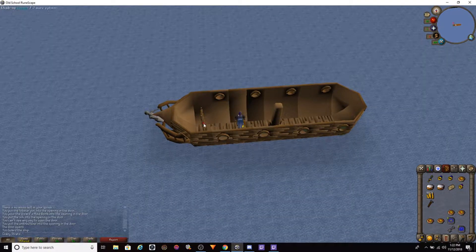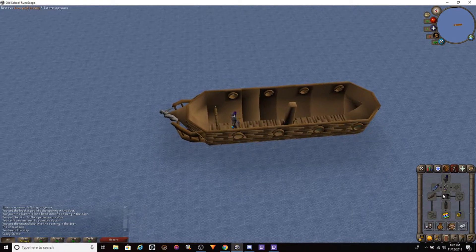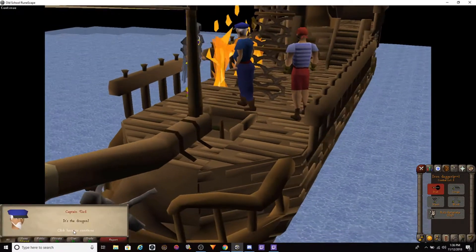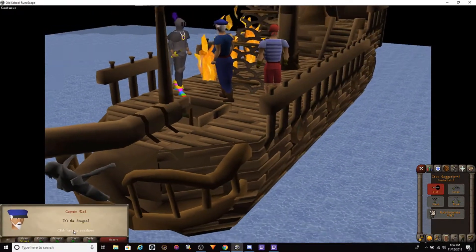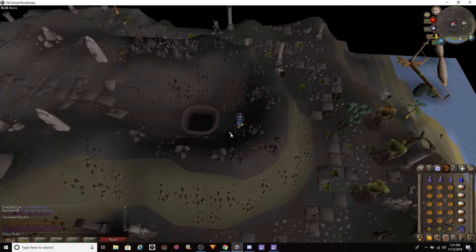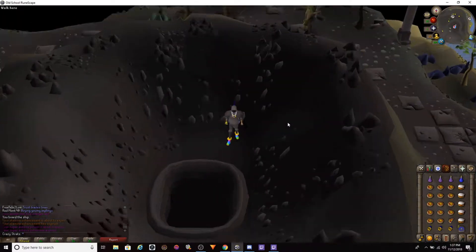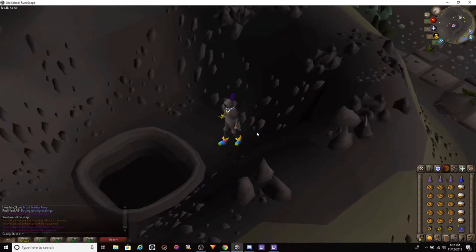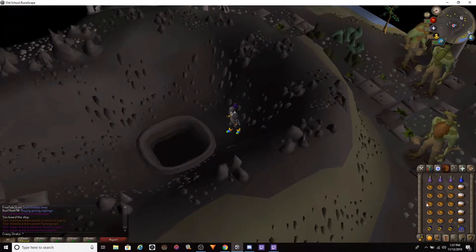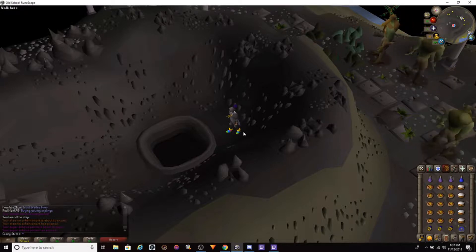I'm ready to get my iron dagger. This ought to be good — this should be a really good thumbnail, huh? Probably gonna die. Never tried this before, not gonna lie. The lesser demon was a hard thing in the maze, but yeah, let's give it a go.